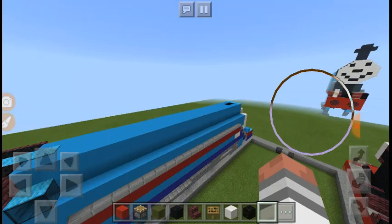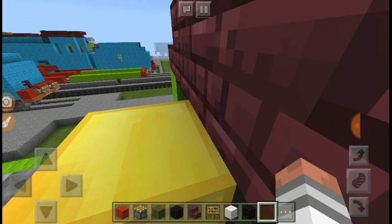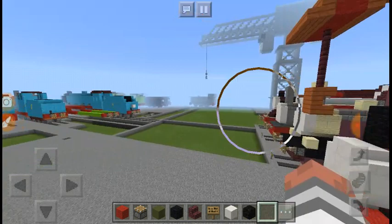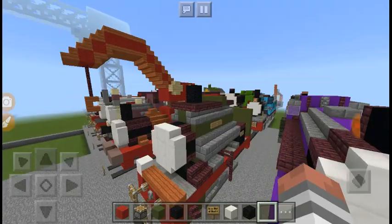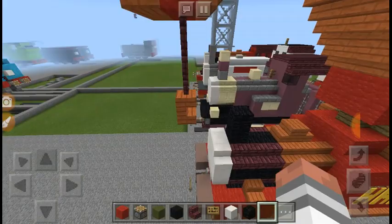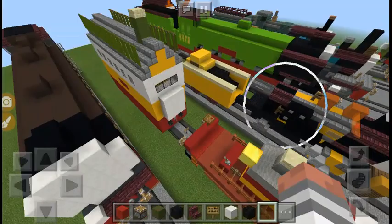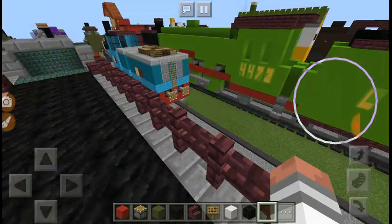Hey guys, I'm back for another Minecraft tutorial. People were asking me to do this and that, so my most voted engine is Harvey, so I'm gonna do him. Before we start I'll show you the engines I've made myself: there's Whiff, Samson, which I've already done, Harvey that I'll be doing today, Stanley, and he's gonna be the next one, Flora, Marion, Stafford.